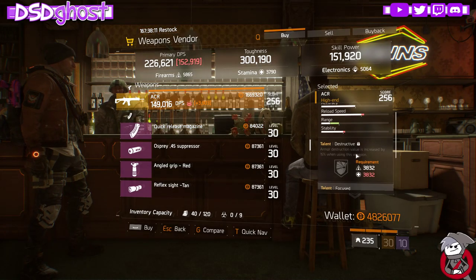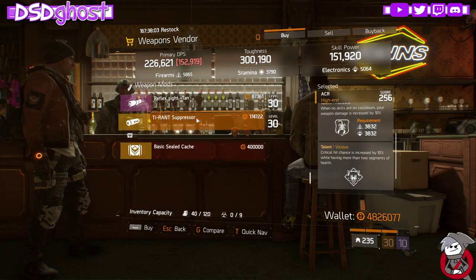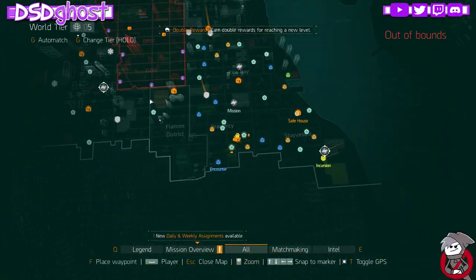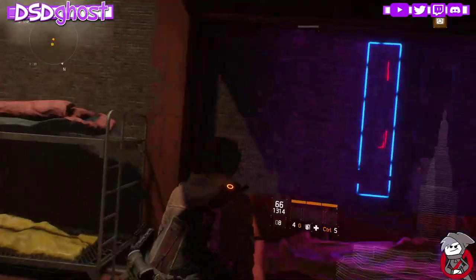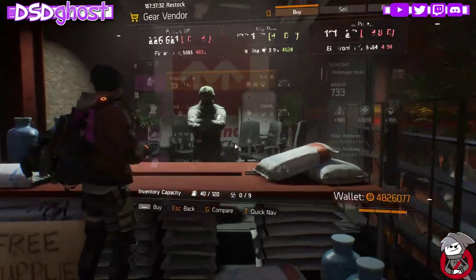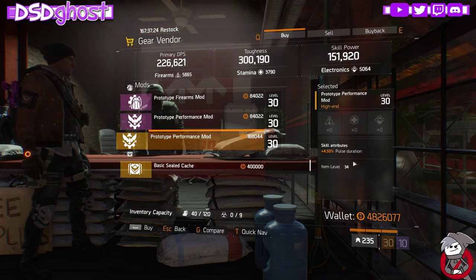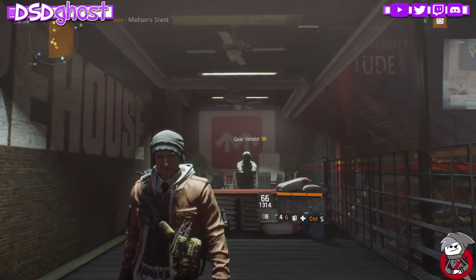Last Call Weapon Vendor: ACR with Destructive, Focused, and Vicious, and a Suppressor with Crit Chance, Stability, and Optimal Range. Madison Stand Gear Vendor: Prosperous Knee Pads and a Performance Mod with Pulse Duration. That wraps it up for the open world — now we are going into the Dark Zone Checkpoints.